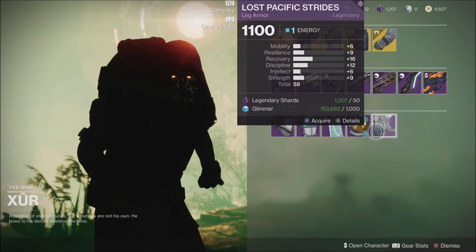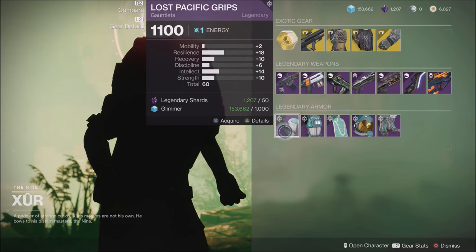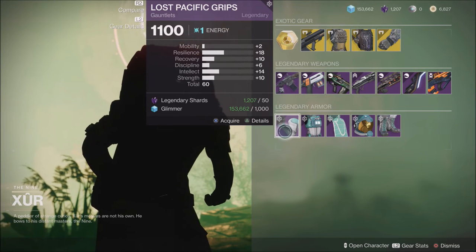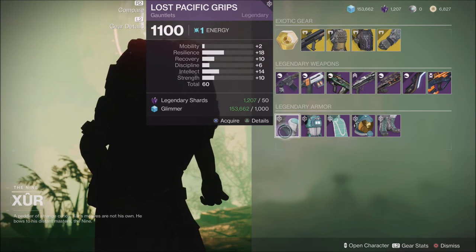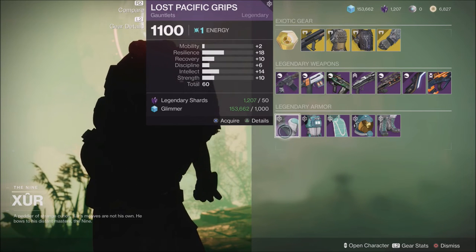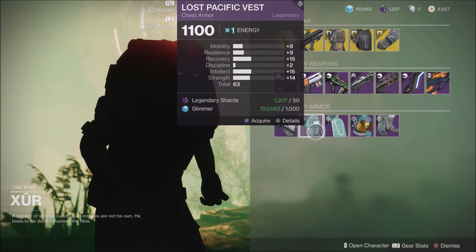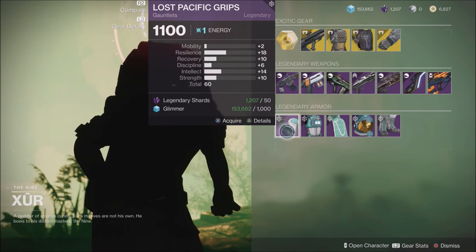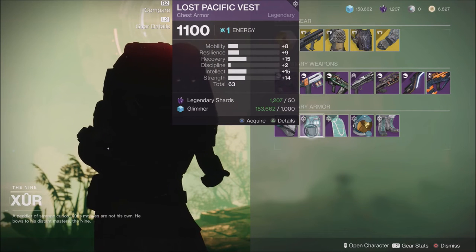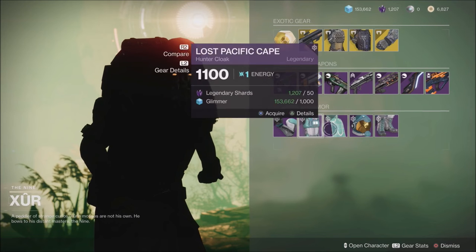When it comes to the different gear Xur has to offer this week, make sure you check these on all of your characters. I am on my Hunter. We have a pair of arms here rolled at 60 — not my personal favorite. I always try to go for Recovery and Discipline first, so those aren't really something I would pick up. But some of you may need arms rolled a little bit higher, so definitely give those a look. The Lost Pacific Chest does have some decent Recovery, Intellect, and Strength.